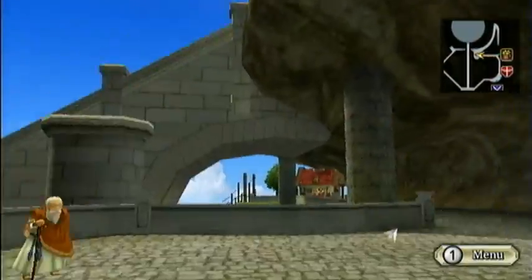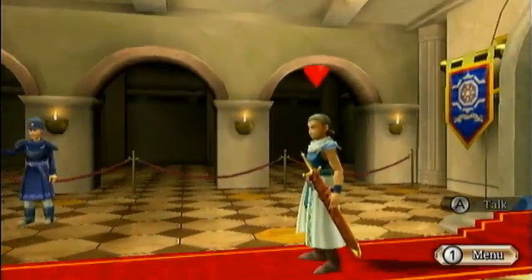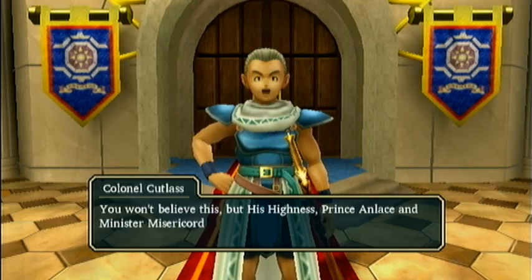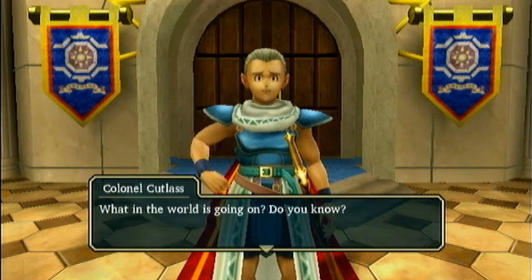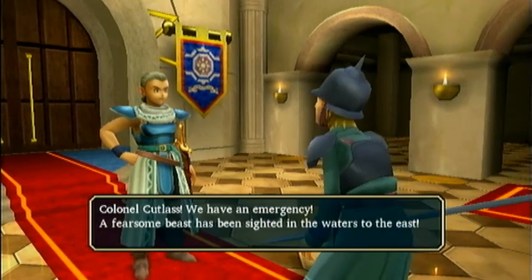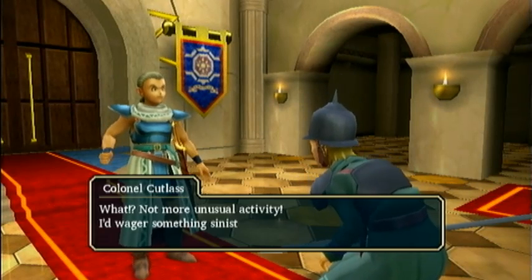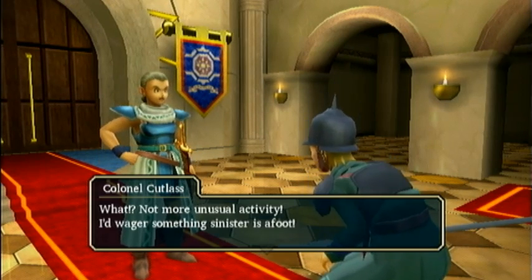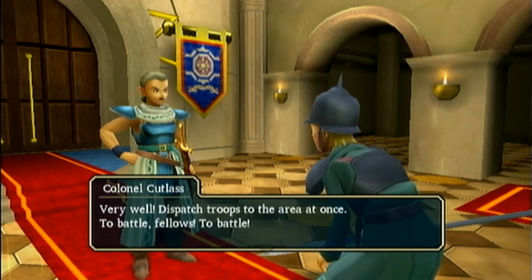Unfortunately, we have to walk. Alright, Cutlass — what's up? You won't believe this, but His Highness Prince Angros and Minister Misericord are currently being briefed in the throne room by Fleurette, of all people. What in the world is going on? Do you know? Colonel Cutlass, we have an emergency. A fearsome beast has been sighted in the waters to the east. Not more unusual activity? I'd wager something sinister is afoot. Very well. Dispatch troops to the area at once. To battle, fellows. To battle.